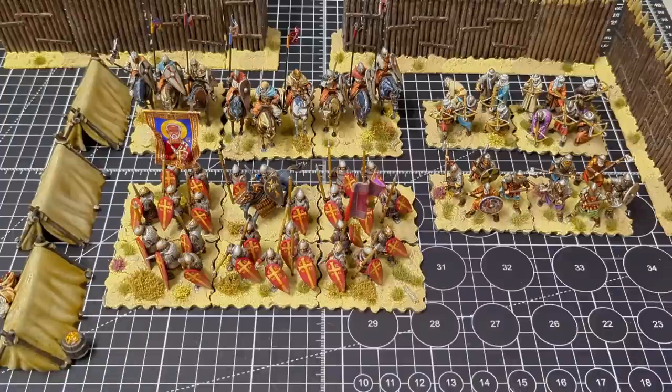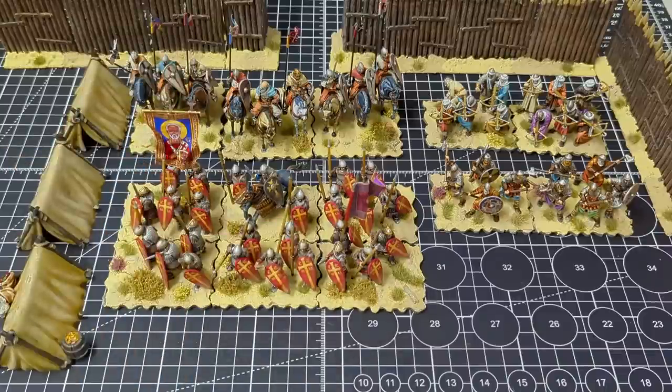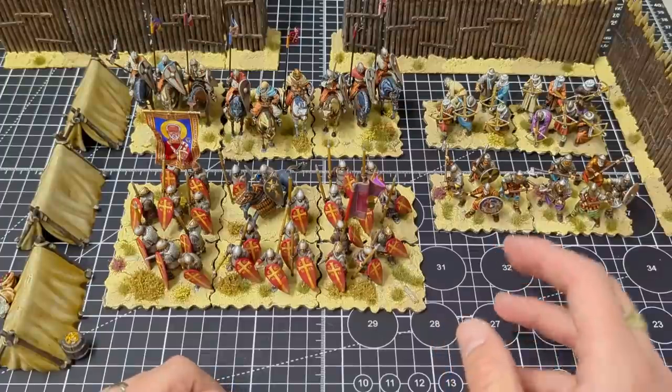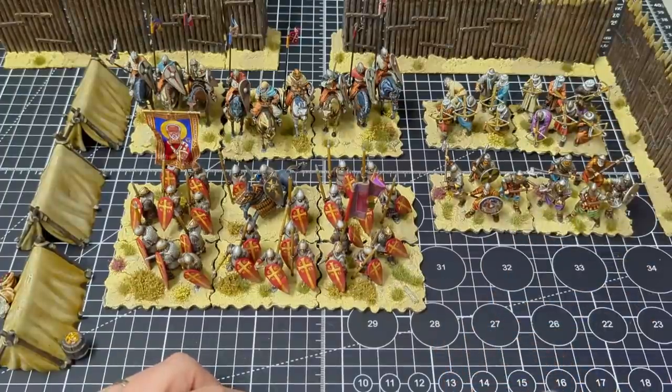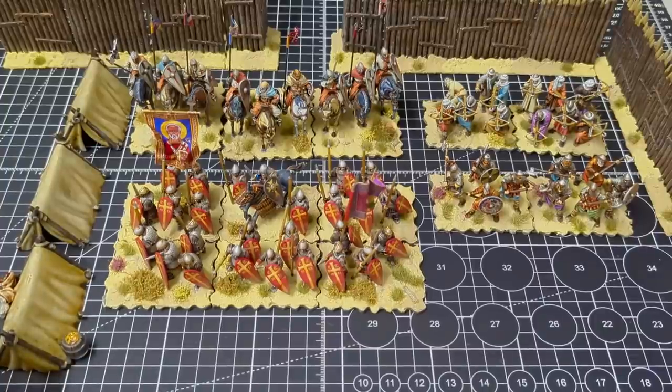That hasn't gone so well — I seem to have carried on building up my Crusader force and also giving them some allies in the form of the Byzantines. However, I have also got some bits of terrain. But as you can see, I've put the array out: we've got some Byzantines down the front, some more western knights at the back, some Varangian Guard, and some Andalusian mercenaries. I've also got some tents to show you.